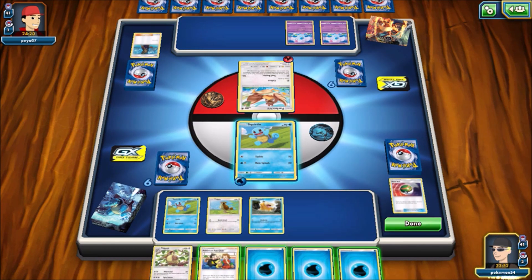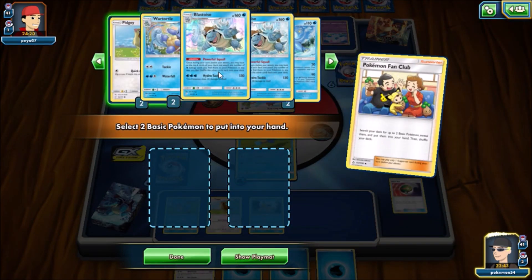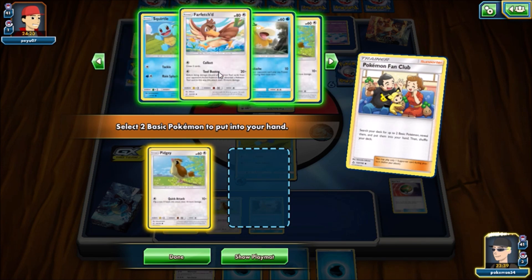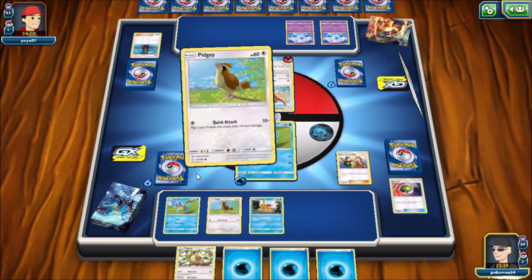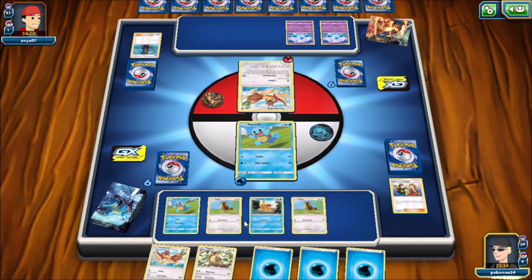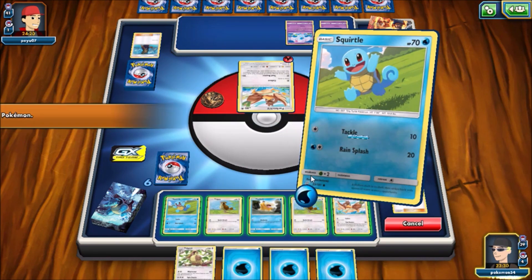Basically, Charizard is weak to water, and Blastoise hits for a lot of damage and has some pretty insane energy acceleration, and doesn't have to discard its energy whenever it does attack. Whereas Charizard — you discard energy, and as the game progresses, because really the only thing you have in the deck is Brock's Grit, since it's a themed deck, you don't have to worry about that too much. But I feel like in an actual game, you will run out of energy pretty quickly.